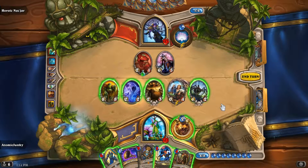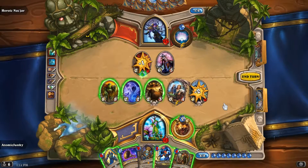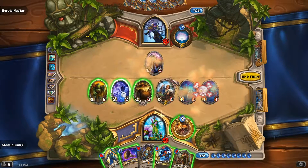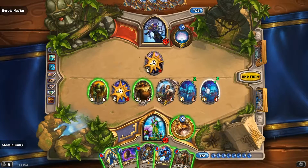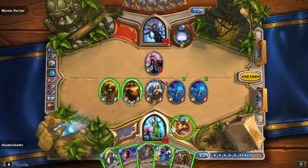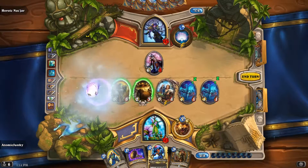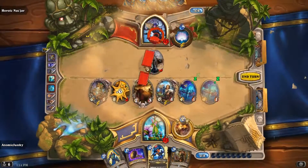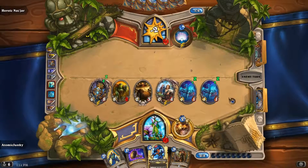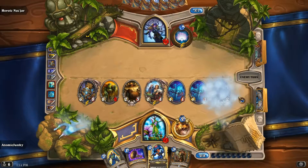Right now we also have a Kel'Thuzad there. So we will kill our Haunted Creeper, then use our 2/2 here and drain into it, then play Kel'Thuzad. We will get the Haunted Creeper back and attack. I know I will not get healed, but nevertheless we have a strong, full board.